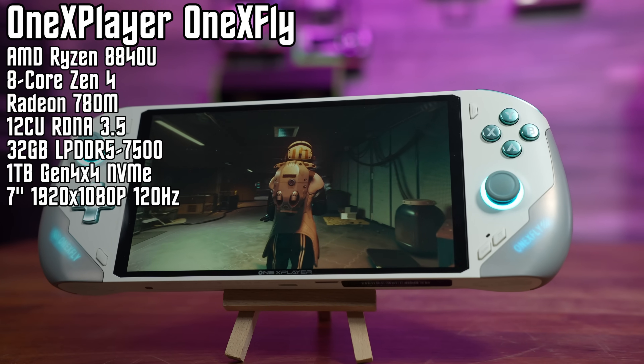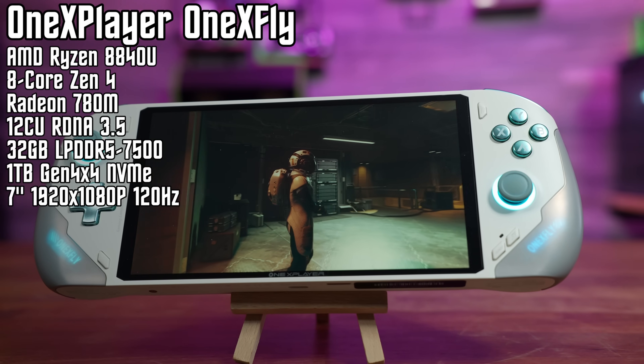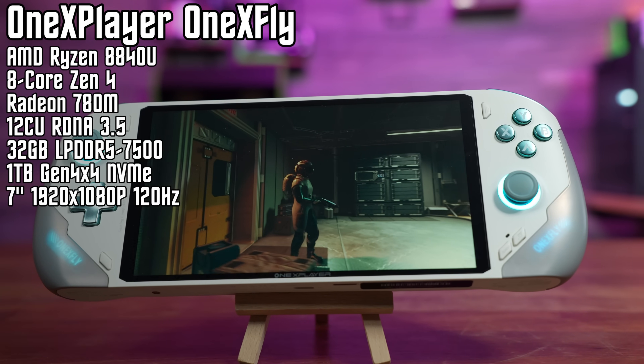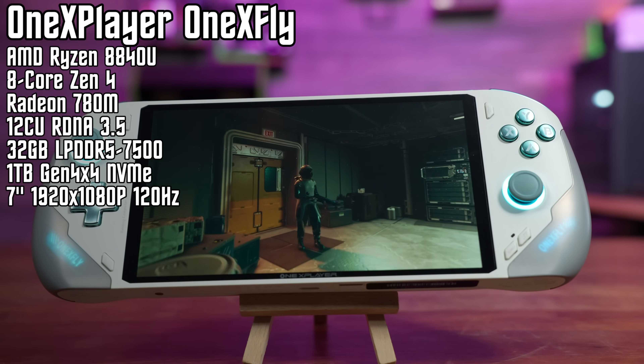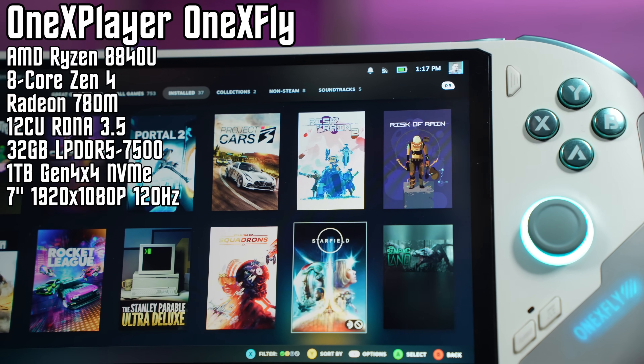The APUs are virtually identical, save for the fact that the 8840U includes an NPU, which was not present in the 7840U. In theory, if games were to take advantage of this for AI processing, there would be an advantage here — but to my knowledge, no developer has actually called for that yet.